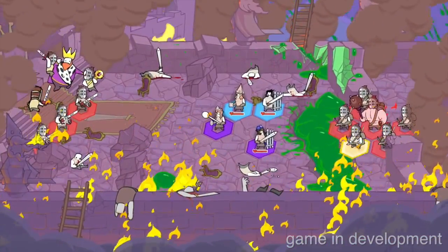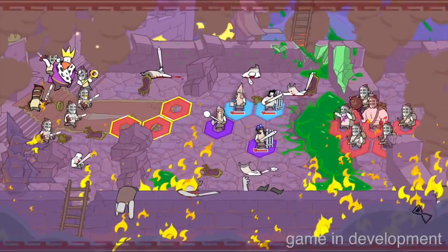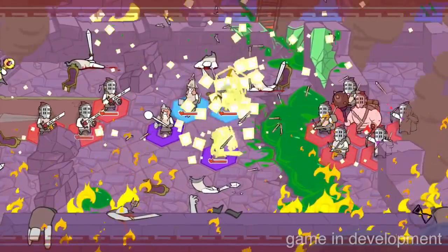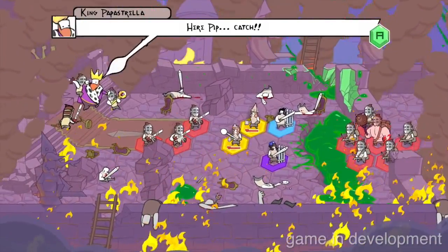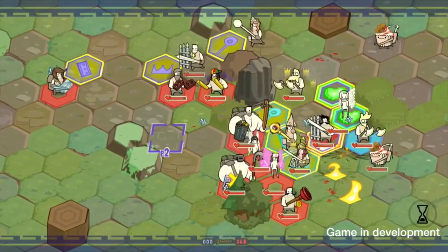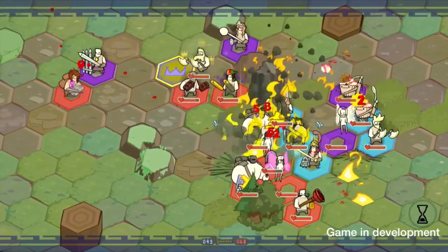Whereas casual clashes in BattleBlock Theater had players assuming a broader role as the hero, in Pit People, Horatio is a dynamic character with his own personality quirks and motivations. This emphasis on character development extends to the game's cooperative mode as well, with one player controlling Horatio and the other controlling a female acquaintance. The developers hope for players to draw their own conclusions about her relationship with Horatio.